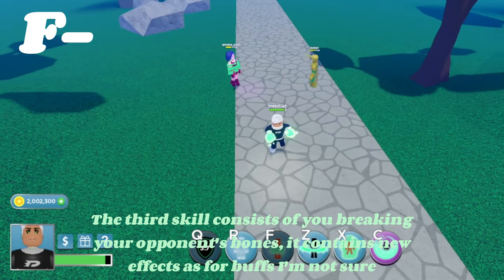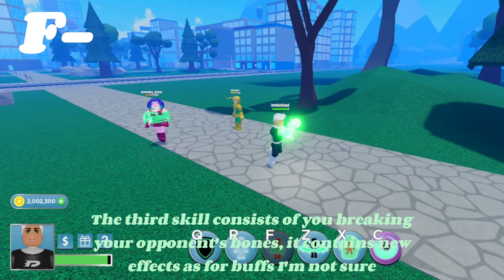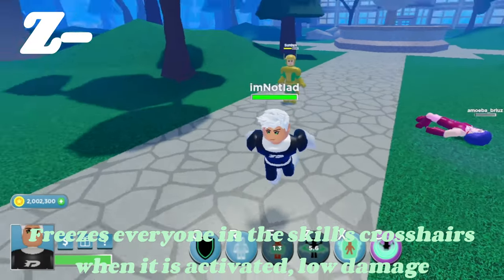The third skill consists of you breaking your opponent's bones. It contains new effects. As for buffs, I'm not sure. It freezes everyone in the skill's crosshairs when activated. Low damage.